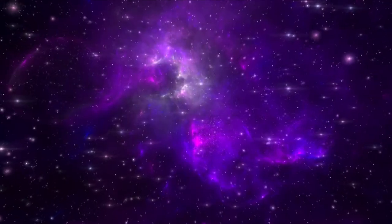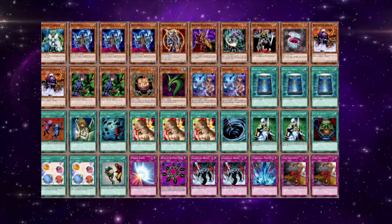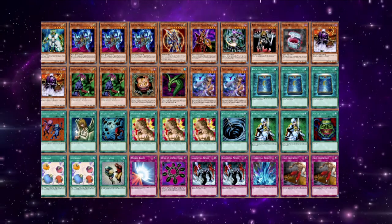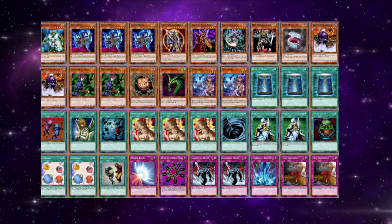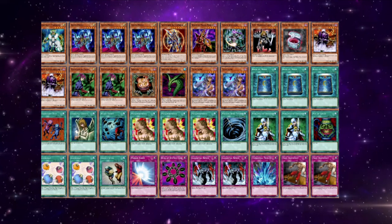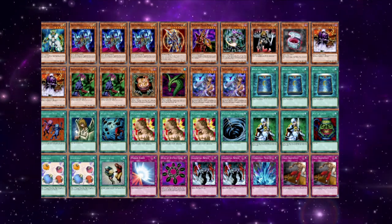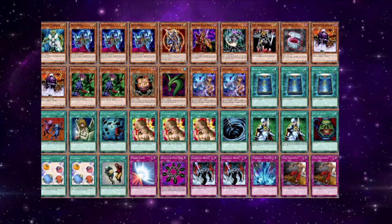Now let's talk about the more meta-known decks, starting with what the format is known for — Goat Control. As a deck, Goat Control is well-known. It used to be considered the best deck in the format, and for the most part it was. I say used to be because more recent Goat format tournaments comprise mostly of Chaos Turbo and Chaos Control variants. However, what Goat Control is able to do in this format shouldn't go unnoticed. Even in 2023, there is usually at least one person playing a Goat Control deck. It is wildly consistent, can counter numerous other decks, and has the highest win ratio of any deck in the format, past or present. Goat Control is still very much the meta, so you should build your deck with Goat Control as the deck to beat.